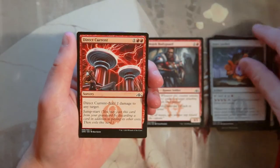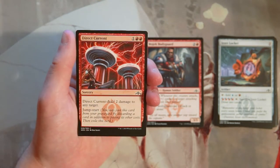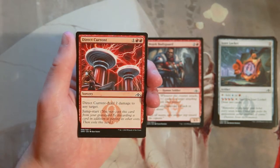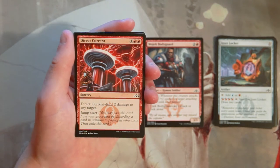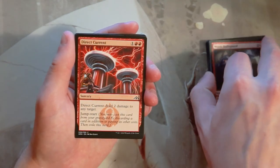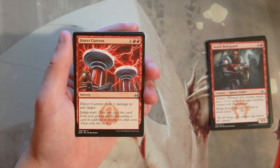Direct Current is a sorcery for one and two red — it deals two damage to any target. It also has the jumpstart mechanic, so you can cast it from your graveyard by discarding a card in addition to paying its other costs, then exile it. You essentially get double use out of it, which is really handy. This is definitely the pick so far. Two damage deals with the many two-drop 2/2s we've seen very efficiently, and you can hold it late game to threaten the opponent.